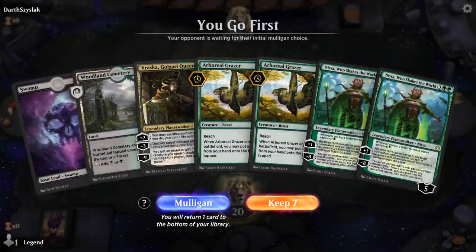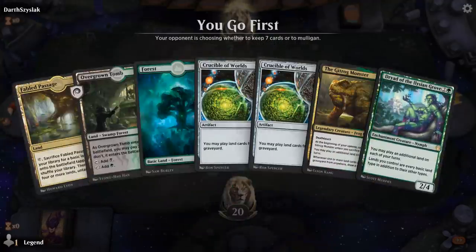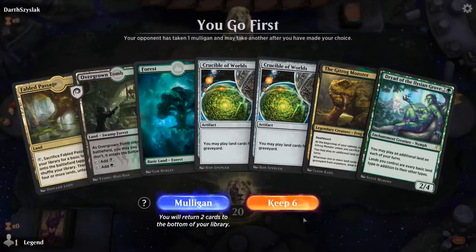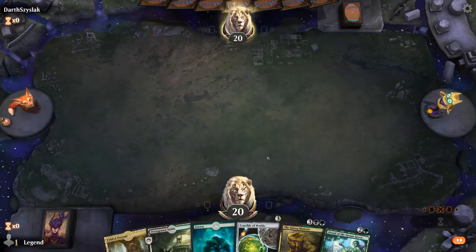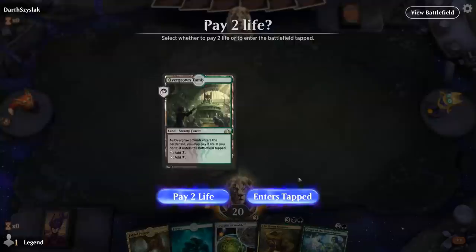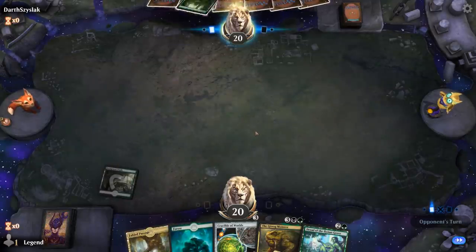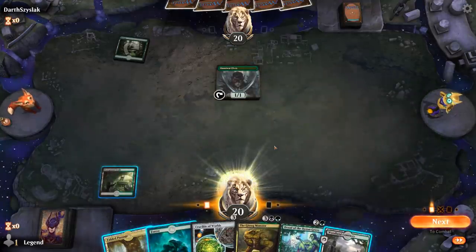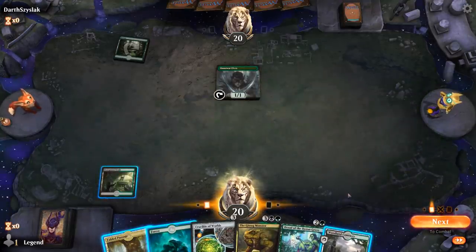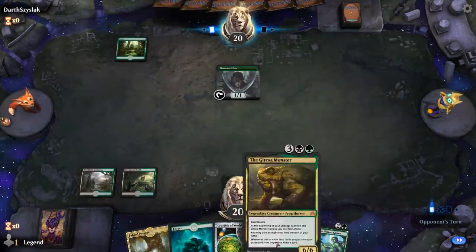We're on the play. This opening hand is pretty awkward — two Grazers with only two lands, so let's take a mulligan. This is better. Get rid of a Crucible. I could hold the Passage or play it turn one, but I think I'll just go Overgrown Tomb here. We drew the Cemetery, so now I'm tempted to hold the Passage since we might be able to play it alongside the Gitrog Monster later. Although with Crucible it doesn't matter as much.